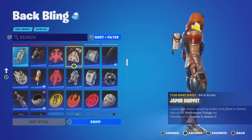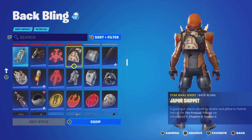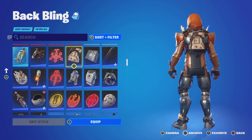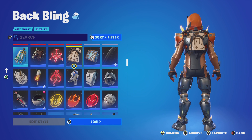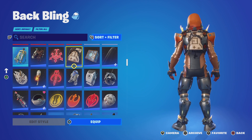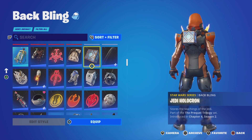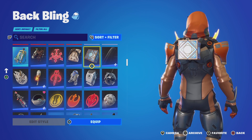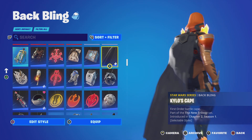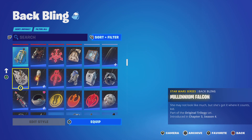That's the Hutt clan symbol — I feel like this is probably something to do with Krrsantan, or it could be Fennec Shand as well. I think this is either Anakin's or Padmé's back bling — if it's saying it was gifted by Padmé then I think this is Padmé's. This is the necklace Anakin made Padmé in Phantom Menace. We got a Jedi Holocron — if you know Star Wars you know what this is. Kylo Ren's cape — I used this on a lot of skins when it first came out.